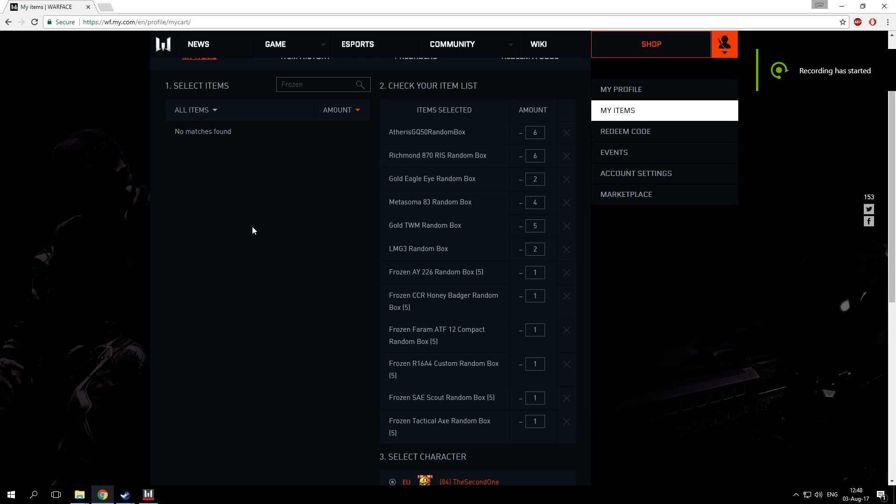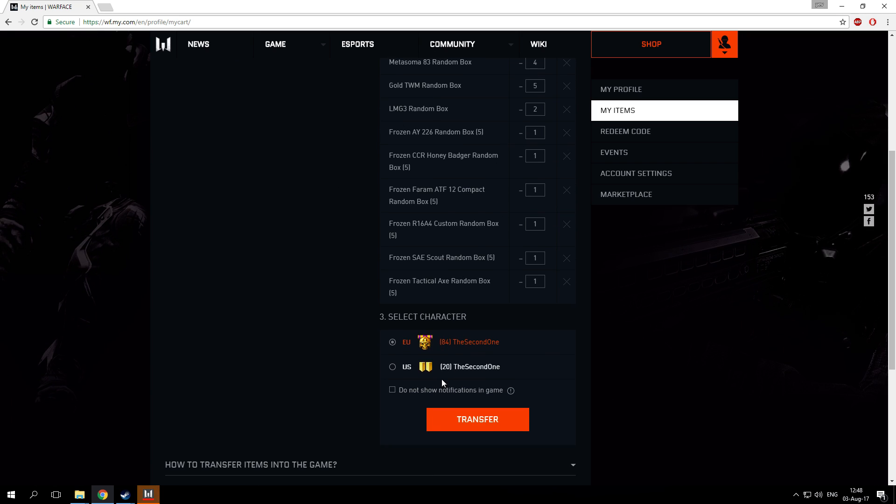Hello everybody and welcome to this video. I'm going to take out some random boxes from my inventory and take them straight into my game. We have Atheris boxes (6), Richmond Reese boxes (6), Gold Eagle Eye (2), Metasoma 83 random box (4), Gold TWM (5), LMG3 (2), Frozen AY 226 (5 random boxes), 1 unit of it, and basically all the frozen weapons — so 30 boxes of frozen weapons as well. Let's take it straight into our account.